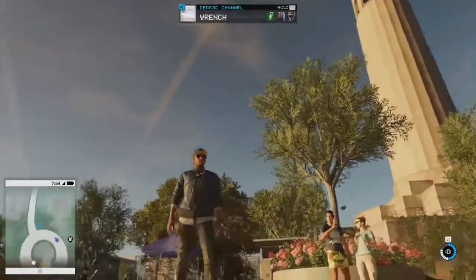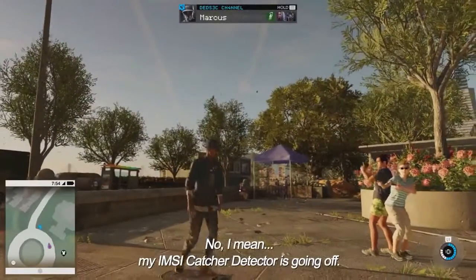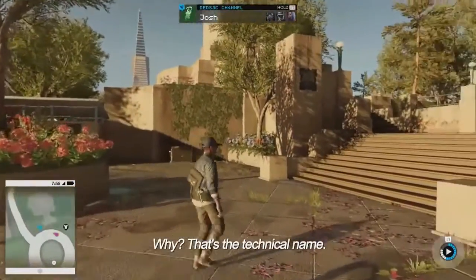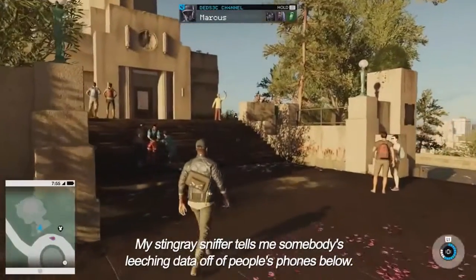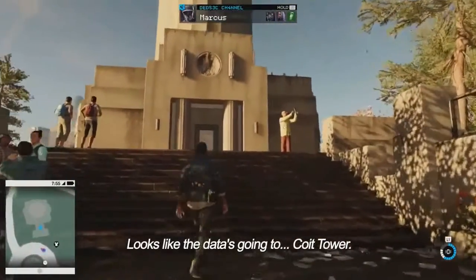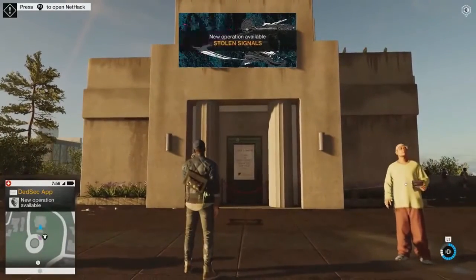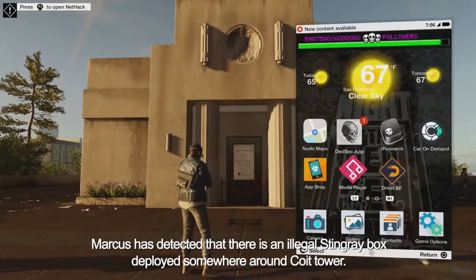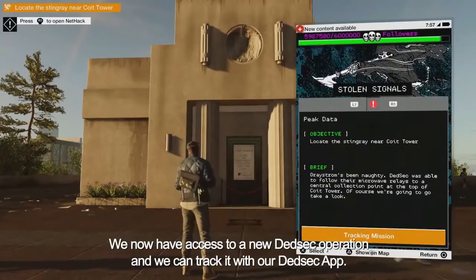Found something weird. My MC catcher detector is going off — we really need to find a better name for that. My Stingray sniffer tells me somebody's leeching data off of people's phones below. Looks like the data's going to Coit Tower. Marcus has detected that there's an illegal Stingray box deployed somewhere around Coit Tower. We now have access to a new DeadSec operation, and we can track it with our DeadSec app. You can do any operation you want, in the order that you want, as long as you've discovered it and it's in your DeadSec app.